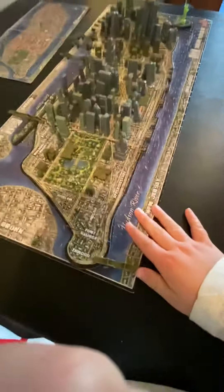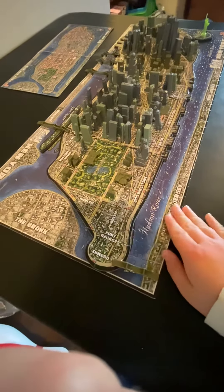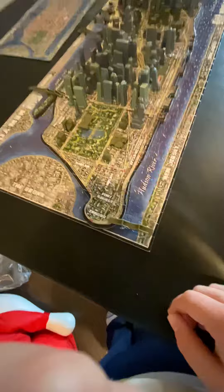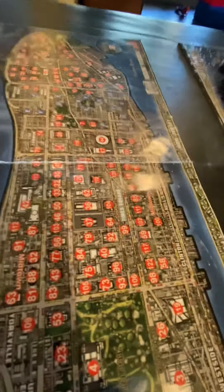Hello, everyone. It's me here, Sir Awesome Jay, with a New York City Cityscape puzzle. It's a two and three dimensional puzzle, kind of at the same time. It's got a little map that comes with it, too, with all the numbers showing where the buildings go.